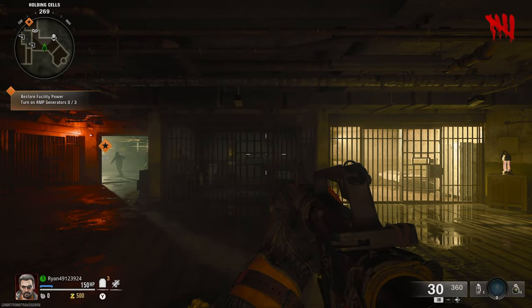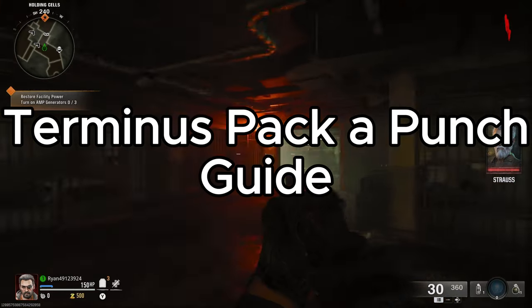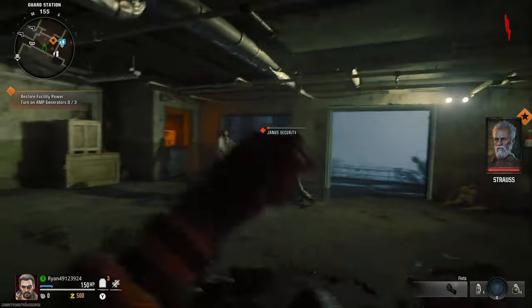What is going on guys? In today's video I'm going to be explaining how to pack-a-punch on the Black Ops 6 zombies map Terminus. As you can see on the screen, there's an indicator for a generator that I need to activate — there are three of these around the map.